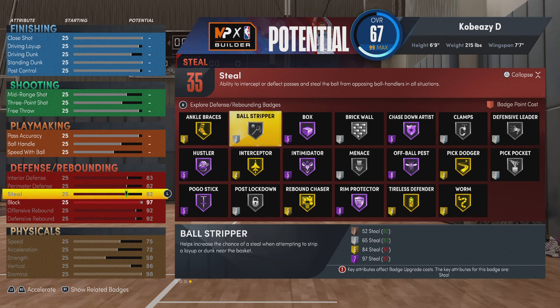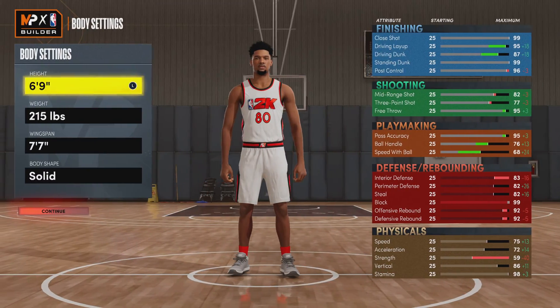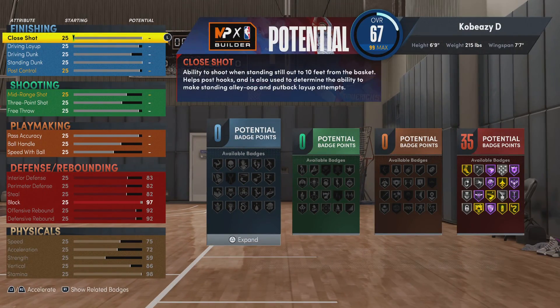You guys can see right here I have every defensive badge in the whole game. There's no center build over 6'10" that gets all these — you don't get pickpocket, you don't get ball stripper — but you still get Hall of Fame Intimidator, Hall of Fame Rim Protector, Hall of Fame everything else, chase down artist. With a 99 block, you can block about anybody. I was blocking seven-footers and I didn't even have Paint Intimidator or Chase Down Artist equipped yet.